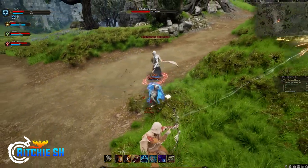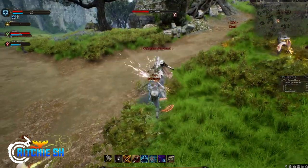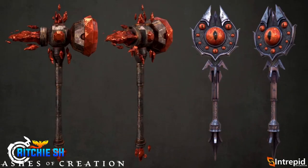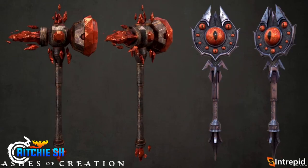From there, we got a look at Carfin weapons, which are some of the coolest-looking weapon sets I've seen from Intrepid so far. We have a couple of swords, a hammer, and a mace — but all of these are in-game achievable weapons. They're not cosmetics, they're not NPC weapons, they are something you can get in the game. Seeing these is really putting more hype towards the Carfin dungeon we are going to see next month.